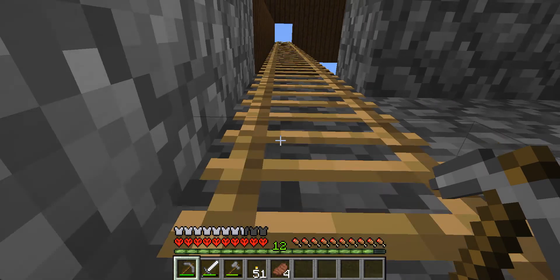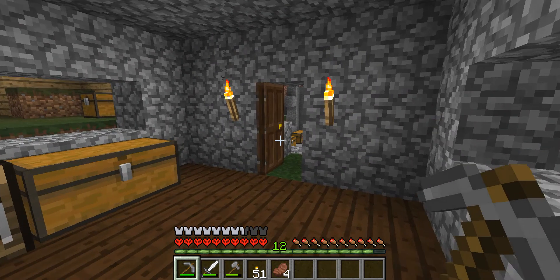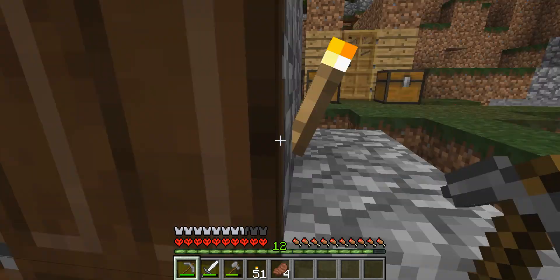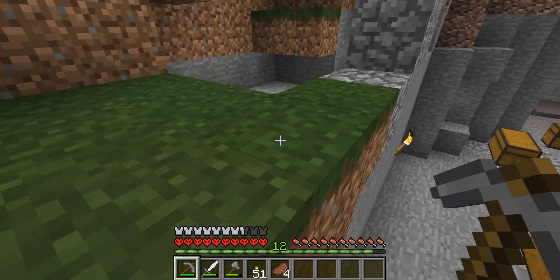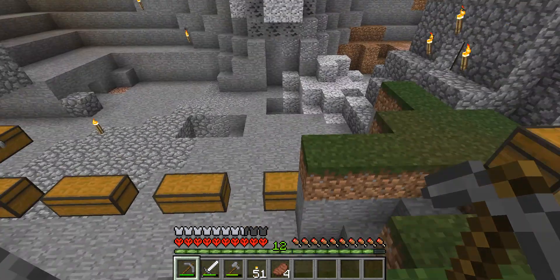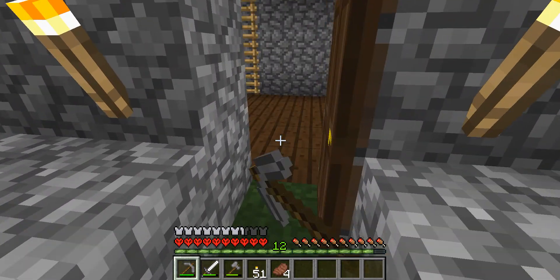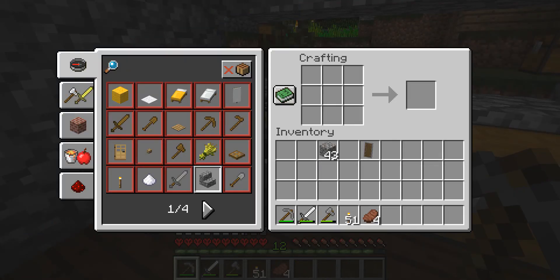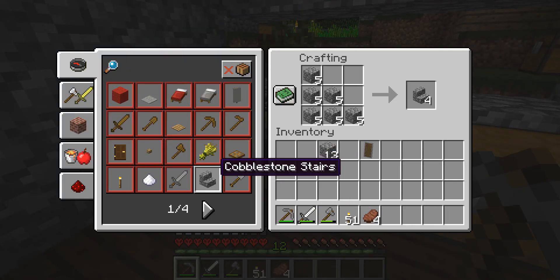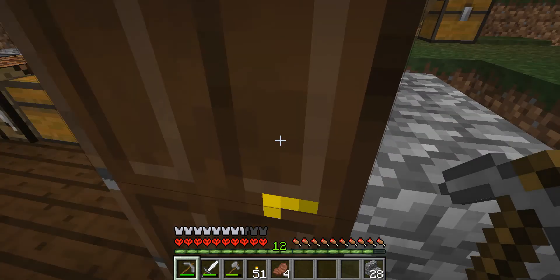What I need to do is check on the layout. I want to make some stairs so that I can traverse easier — cobblestone stairs. That's not bad, I don't think I'll need to move it.